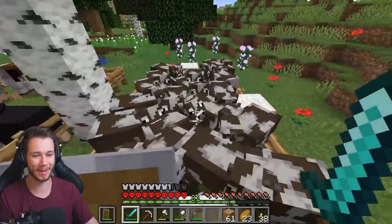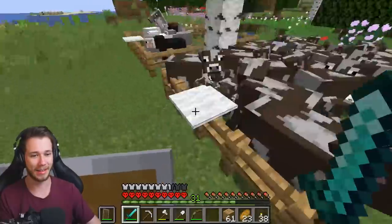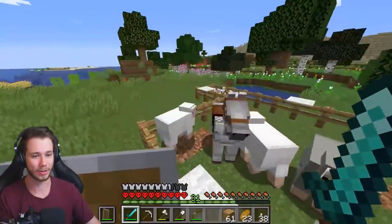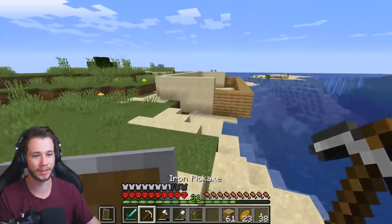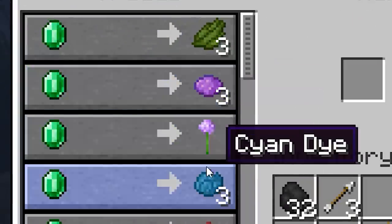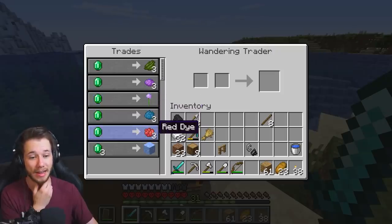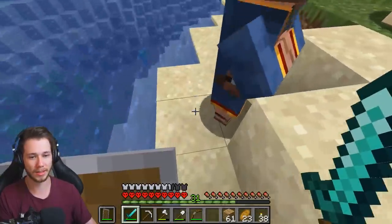Last episode I was getting some leather to make a book — I went back and got some cows and brought them over here, and ever since then they've just been having a party. They're so loud. Oh hey, look — we have a traveling merchant! Let's go talk to that guy. He's got green dye, purple dye, allium, cyan dye, red dye, and packed ice. Cyan dye is pretty cool, however I don't want to pay any emeralds.